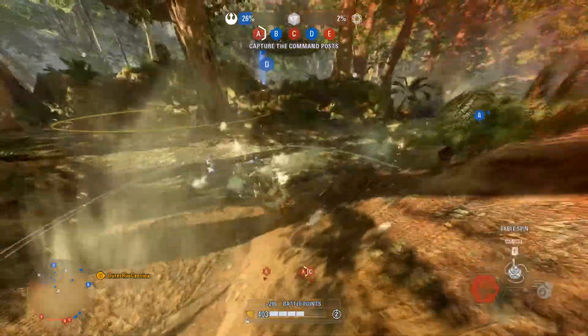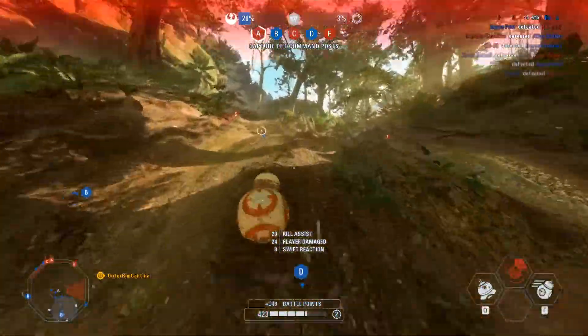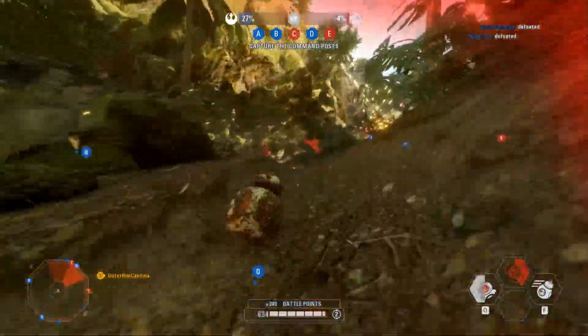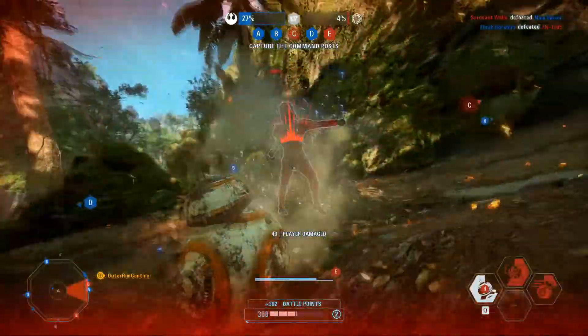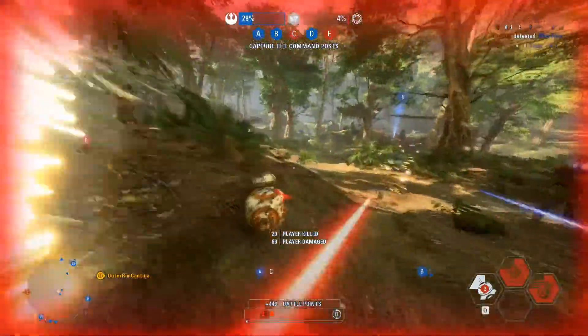The second of BB-8's abilities is called Cablespin, where BB-8 will begin to rotate, extending three toe cables, hitting all enemies around him, and causing high damage. The third and final active ability is Rolling Charge. BB-8 will roll much faster than normal head first. When he bumps into an enemy, he extends his head, damaging and pushing them back, which acts kind of like Solo's shoulder charge.